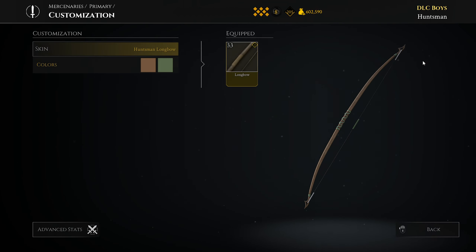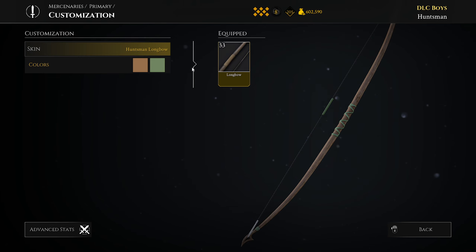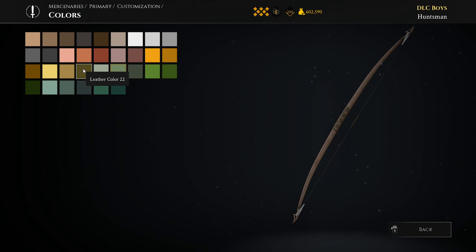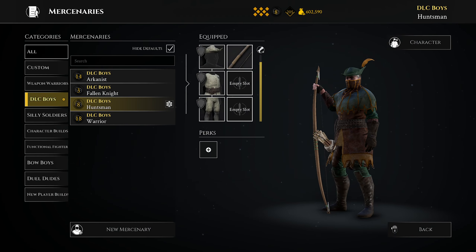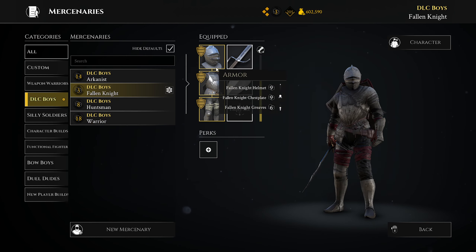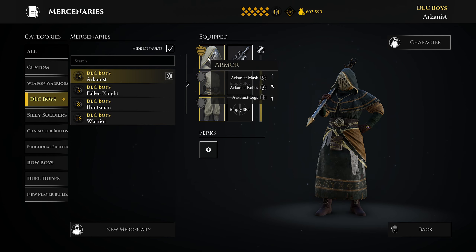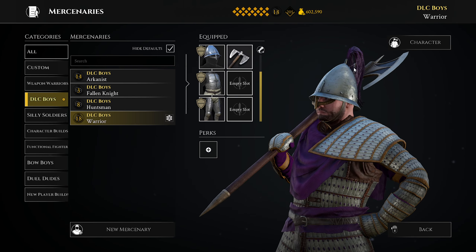The longbow skin itself is pretty basic — the edges have a little curve to them. The color options are pretty much exactly what you'd expect: the strings and the wood itself. I don't love it but I don't hate it — it's something different and new. Then for the Warrior you've got two-two-two armor all the way down. To recap: Fallen Knight is three-three-three, Huntsman is one-one-one, Arcanist is three-one-one — kind of a meme build — and Warrior is two-two-two.